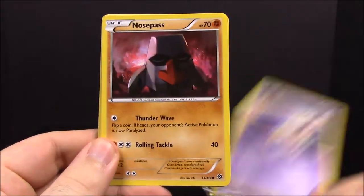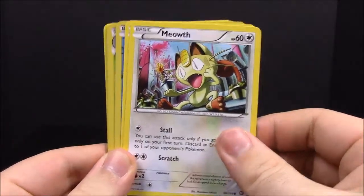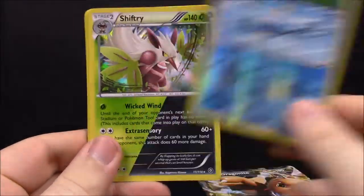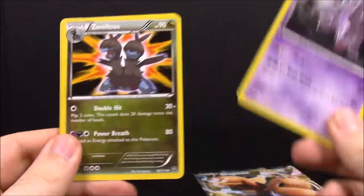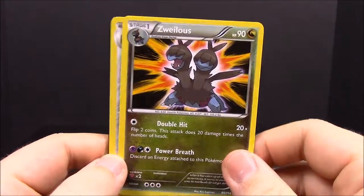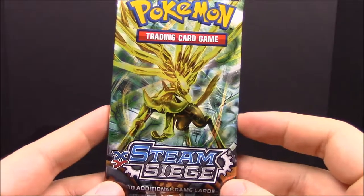First up in the Steam Siege pack we have a Nidoran — we got the other two forms of it in the last card pack opening. We also have Nosepass, Hoppip, Clauncher, a reverse foil Clauncher, Shiftry, another Nidoran, and a Sheldon which looks really cool, and of course the code card.